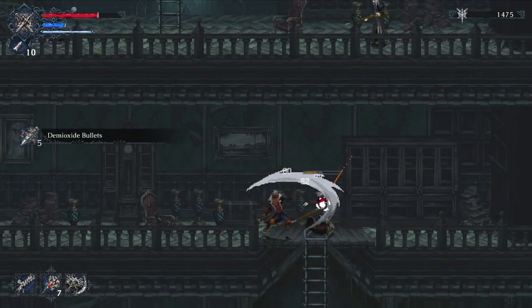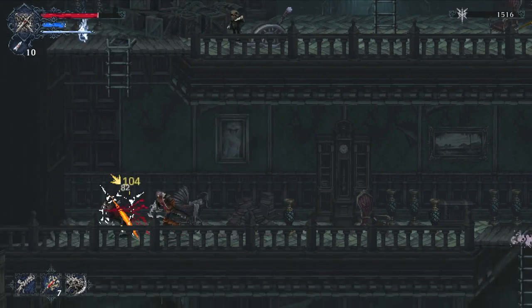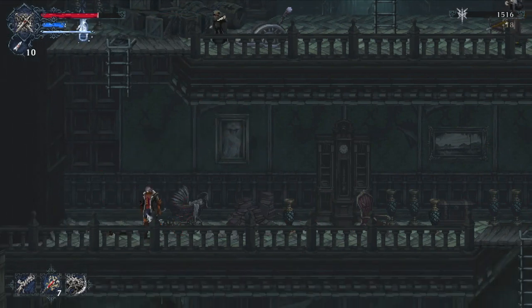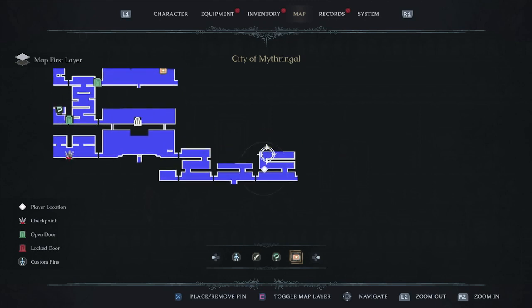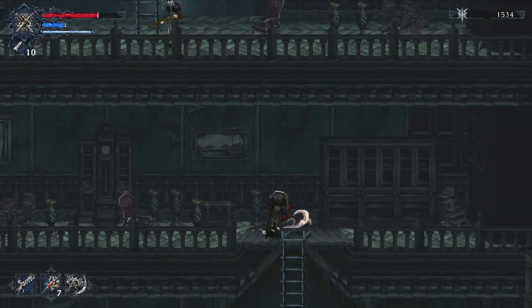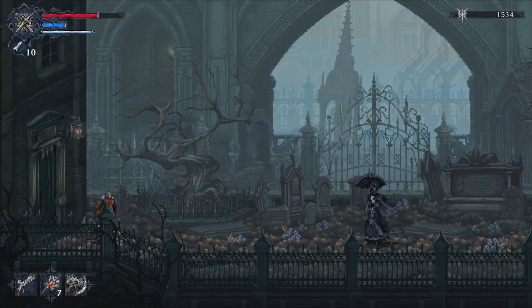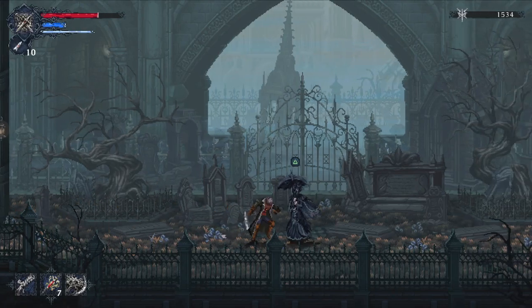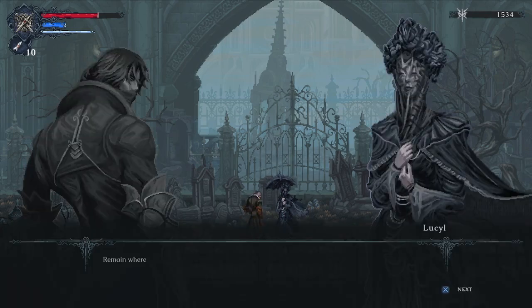Jump behind, do jumping attacks. I was spamming attacks so I was unable to do the execution there. I'll place a marker here as a visual reminder for myself. Here is Lucille — an NPC that's incredibly important for a side quest.